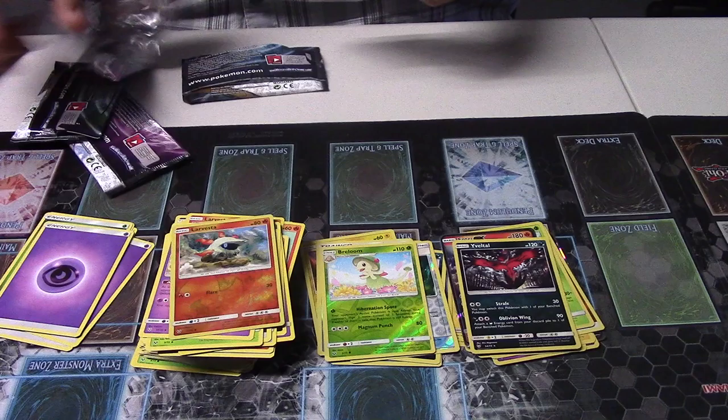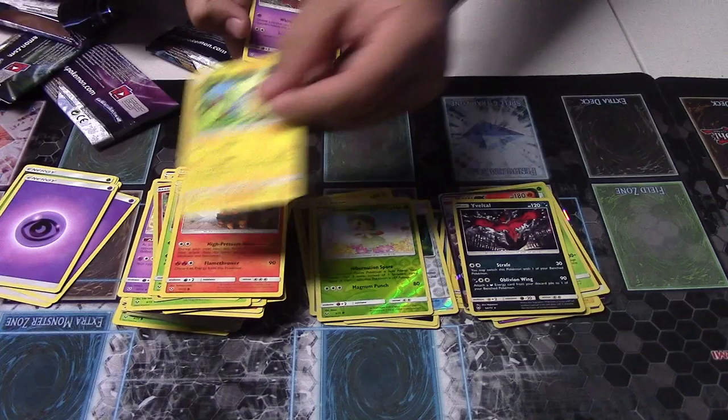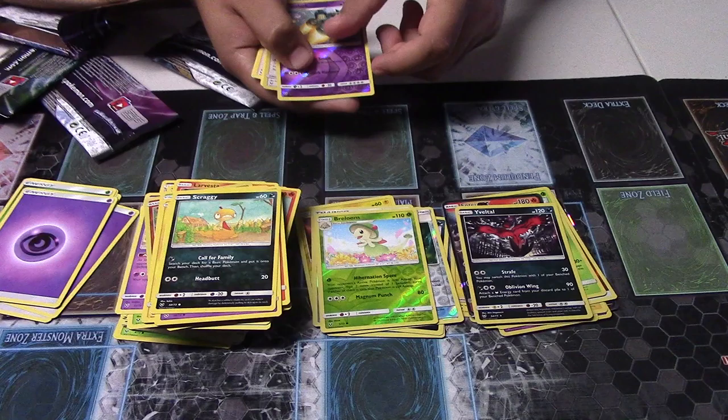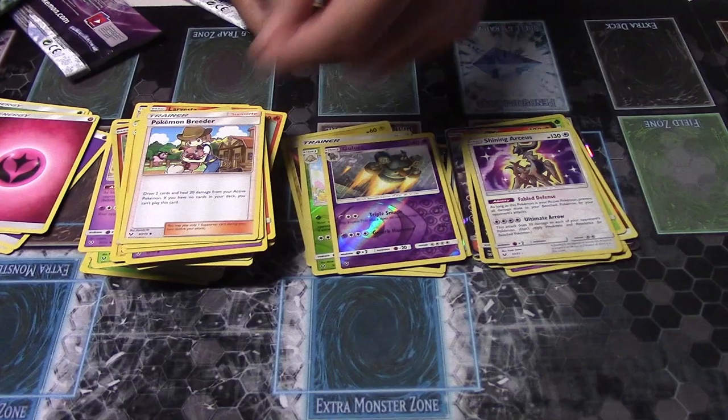Alright, last pack. Last code card — good luck. Ivystore, Torkoal, Minum, Jinx, Scraggy. Reverse Golark — that's pretty, nice pull! Shining Arceus, Fairy Energy, Lily, Pokemon Breeders, Advert, and an Ultra Ball.